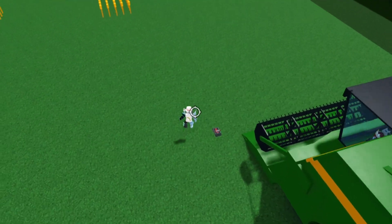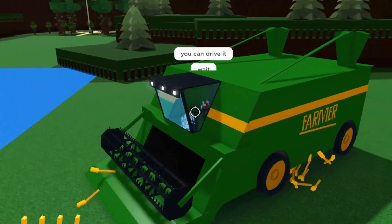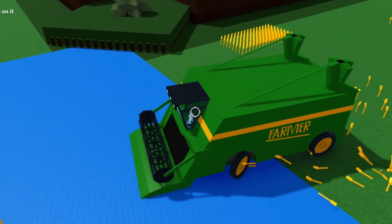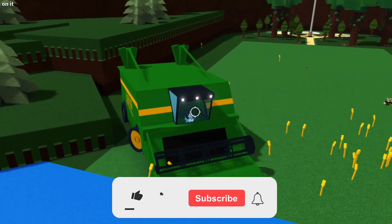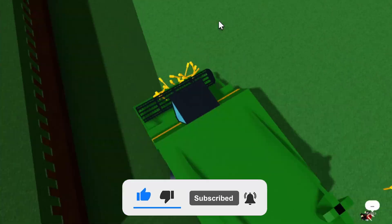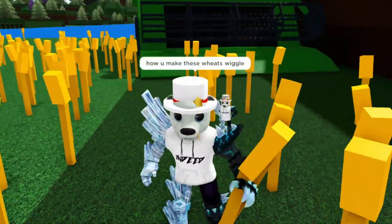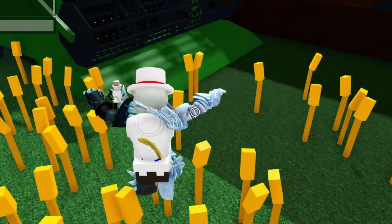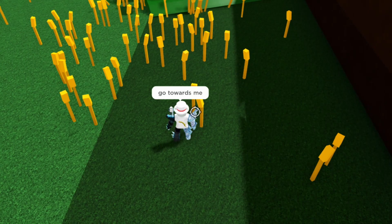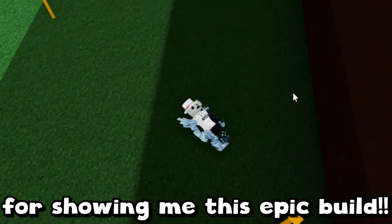It just says 'Farmer' on the side. There's some wheat here — I'm very intrigued. He said I can drive, okay. It's driving pretty interestingly. The wheat doesn't actually fall down — it stays up somehow! I want to see how he did that. The driving is really weird because it's like a huge vehicle. Now let's see what happens going towards these guys — that was satisfying. How does he make the wheat wiggle? It's kind of trapping him — now it's just flinging me.